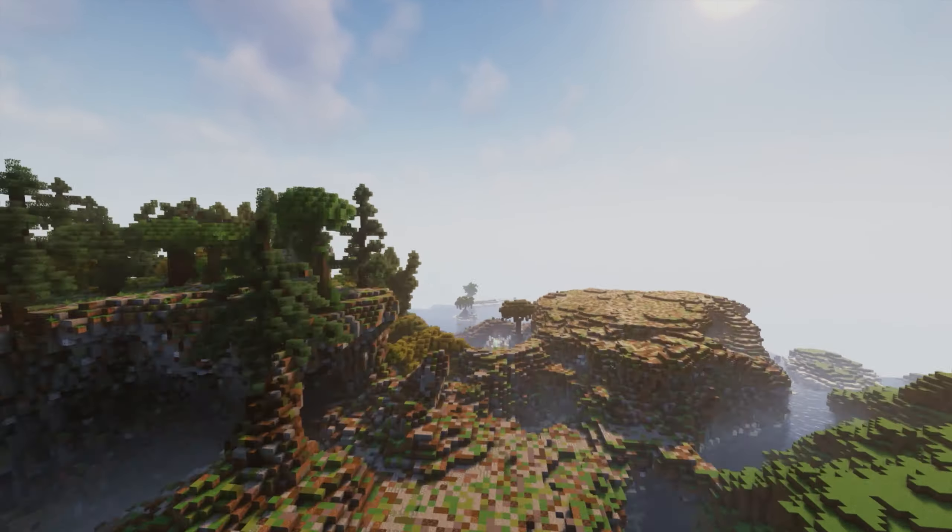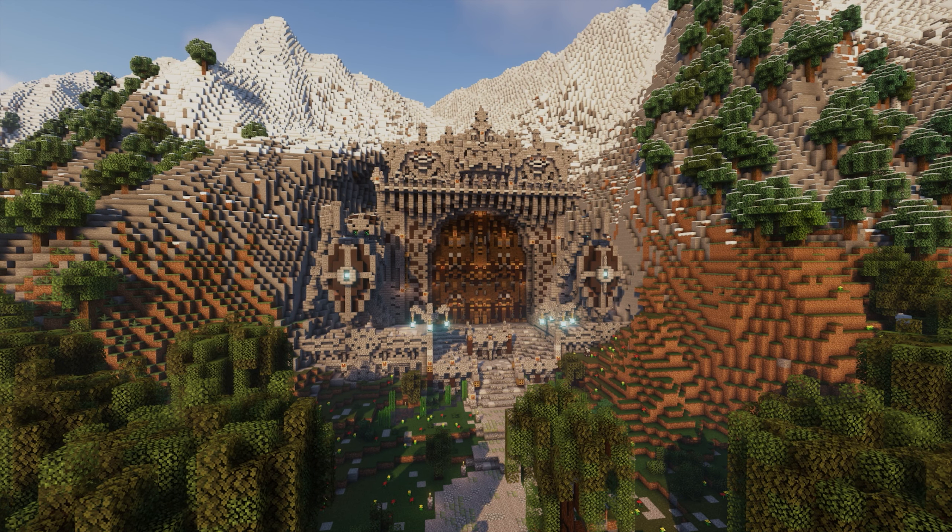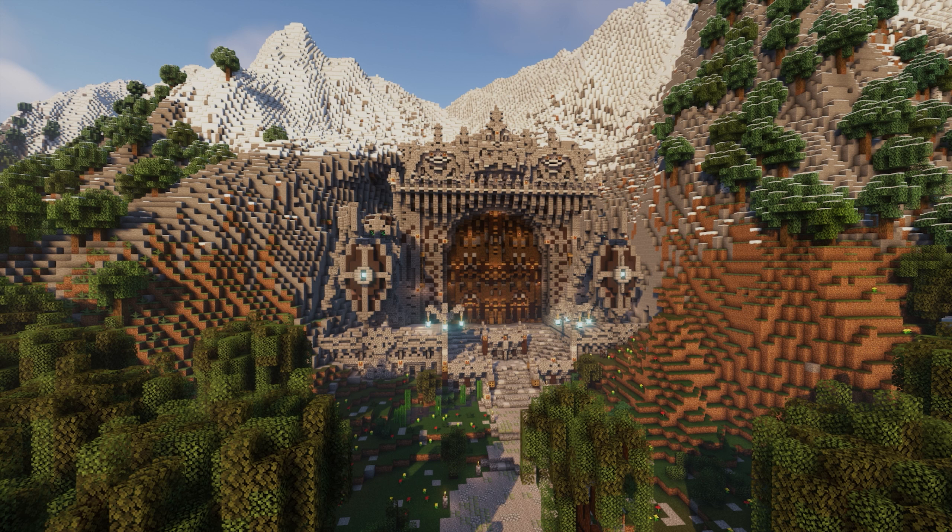We've got some burned-down farmland here, and then a big castle in the swamp — probably a lot of witches hanging out there. One of the cooler builds is right here: a dwarven entrance to an underground city. The city itself isn't there, but the entrance is, and I think there's still a timelapse of this on the channel. It's always fun to do big builds in one session with a timelapse and a whole team. Building with a big group and creating something truly magnificent in one go is very nice to do.